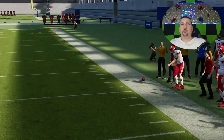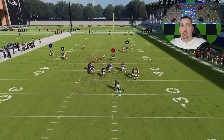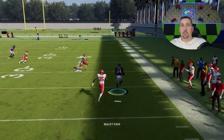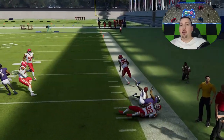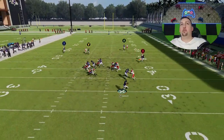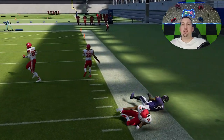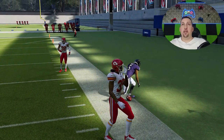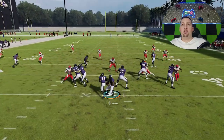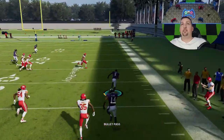One of these routes will get open just about every single time — it's a very explosive play. This is probably the best counter play; you don't really have to read the defense to run this. I don't have to run specific routes to specific coverages, just reading front to back. If the B route isn't there, the Y route will be — it's really that simple. That looked like cover 2 zone, but it doesn't matter because it's going to get open against everything.